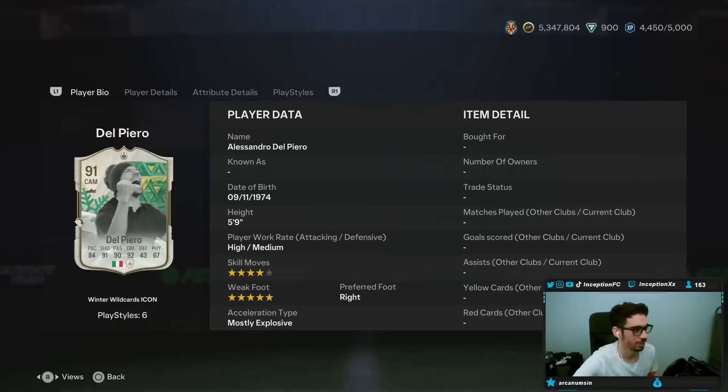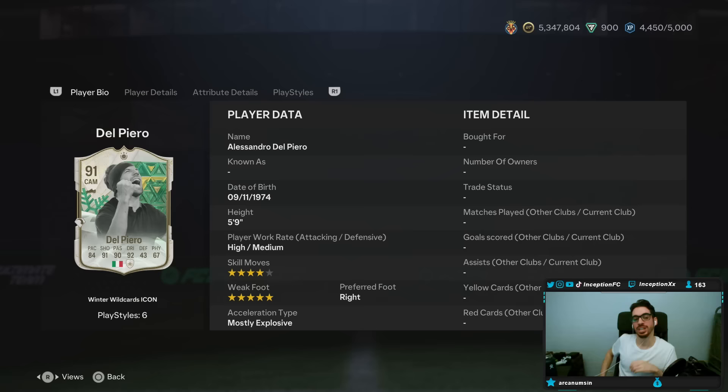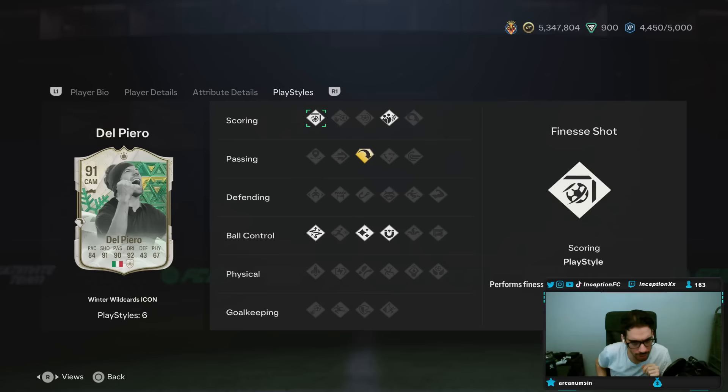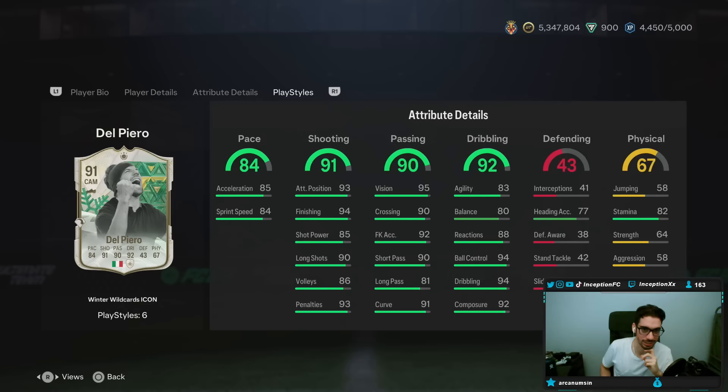The new Del Piero card is out — probably gonna be a hunter chemistry self-flex right off the bat. His play styles include long ball pass, which is actually really good, regular finesse shot, dead ball, flare, first touch, and technical. He's formatted strangely in the dribbling area though.